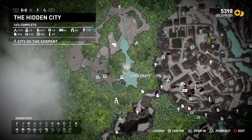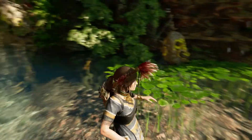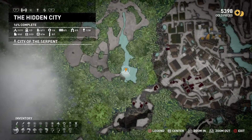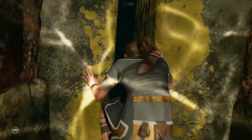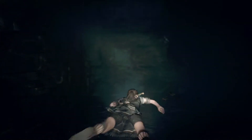Hello and welcome to the Tomb Walkthrough of Path of Battle. Here in the west of the Hidden City, the closest base camp is the Wild Jungle. I'm diving down here. You see yellow paint again, a sign for the tombs, and Lara is diving through this little gap.